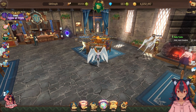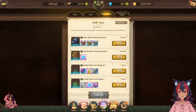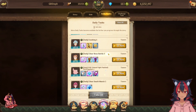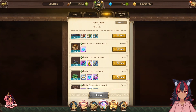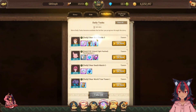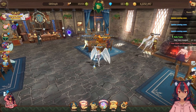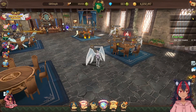Your dailies give out a good amount of gems, and finish your story modes. You get four gems each day, and over about 10 days that's 40 gems just from signing in and doing a little bit each day.